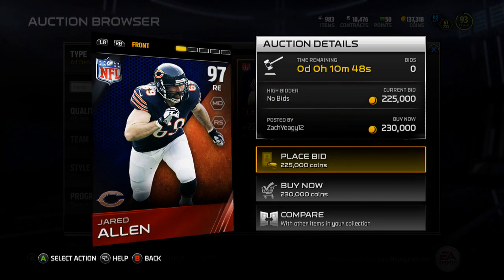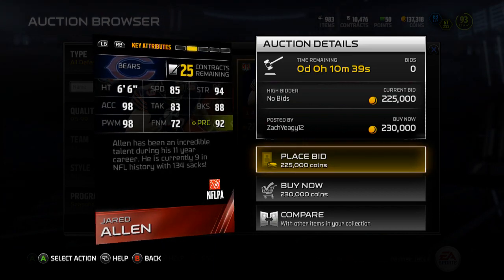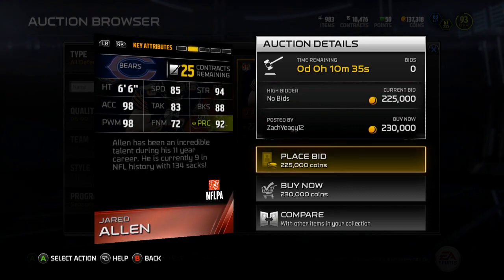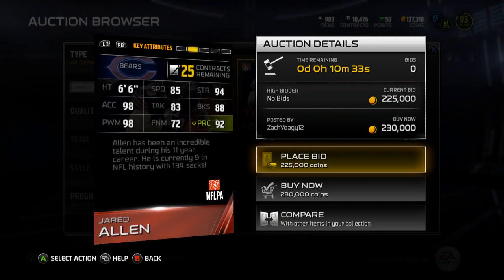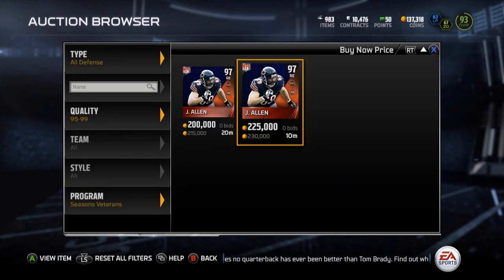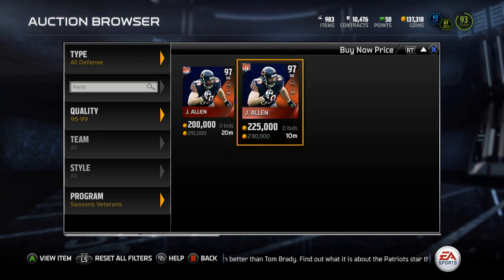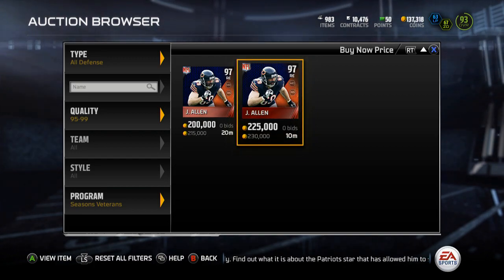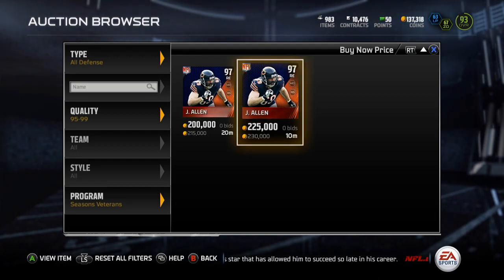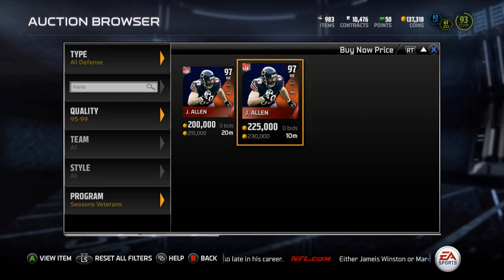Then we've got Jared Allen, 97 overall - 85 speed, 94 strength, 98 acceleration, 83 tackle, 88 block shed, 98 power move, 72 finesse, and 92 play recognition. I think that covered them all. Hope you guys enjoyed this video - drop it a like if you did, subscribe if you haven't, let me know if you're watching all these, and I'll catch you guys in the next video. Peace out!